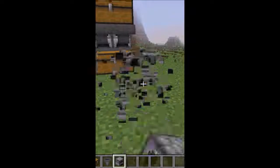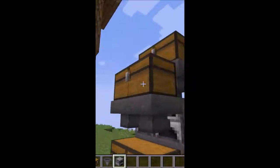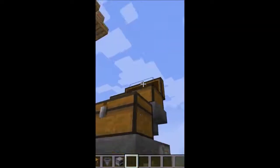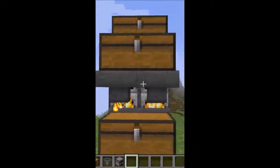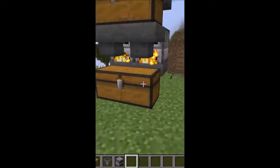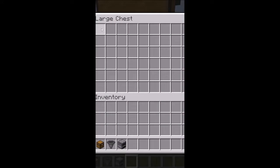Save yourself the hassle by creating a mini smelter. The two-furnace double chest design not only lets you dump all the resources into one chest, but also cuts the time it takes to smelt them in half. From ten minutes to smelt one stack of items to only five. And when you're dealing with multiple stacks of items, those numbers add up.